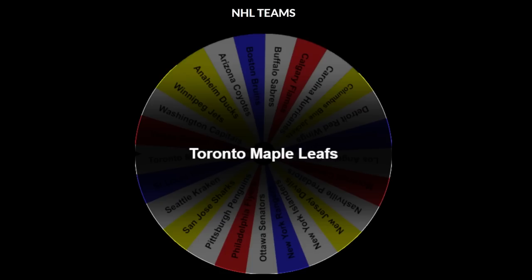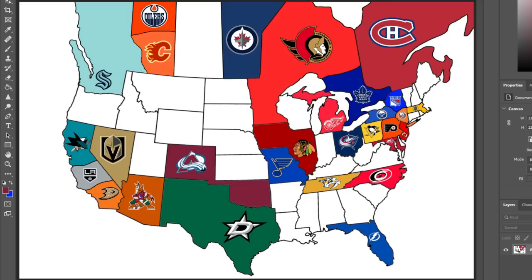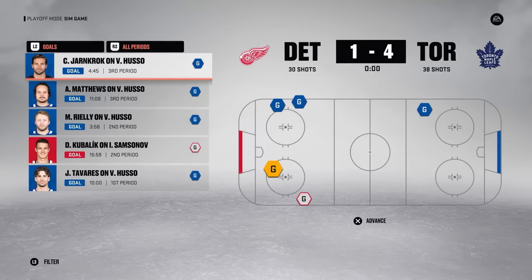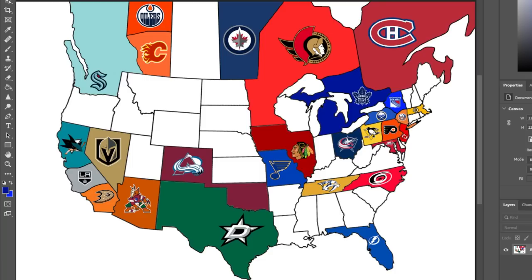The Toronto Maple Leafs are up next, heading slightly southwest to take on the Detroit Red Wings. The Leafs and Red Wings exchange goals all game, but Toronto comes out on top 3-2 in Game 1. Matthews pots two goals in a 5-1 win in Game 2, Game 3 puts Detroit on the brink, and in Game 4 Detroit gets swept. Toronto is surviving another day, and while the move isn't claiming a lot of land, it's definitely a start.